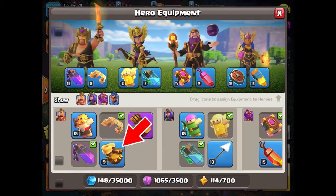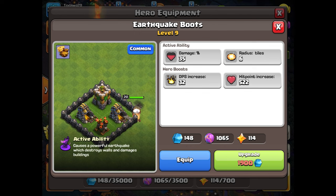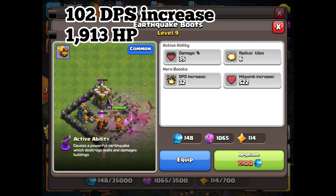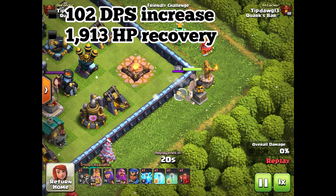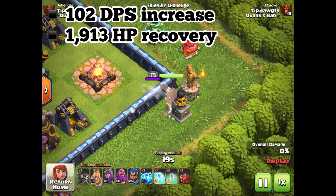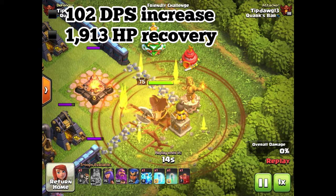Third we have the earthquake boots. At max these can definitely shake things up with a 102 damage point increase and a hefty 1913 hit point recovery. But this ability really shines when you need to break down some walls, which also makes it best for unique situations, as the rage vial beats it in almost every category.